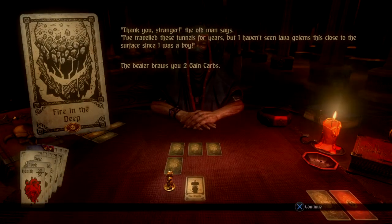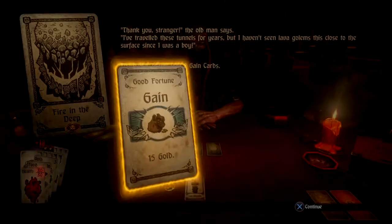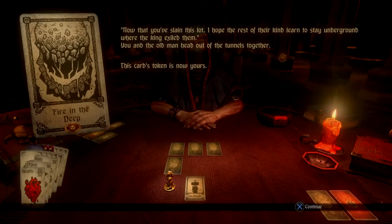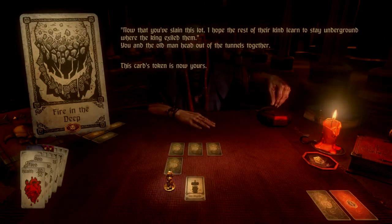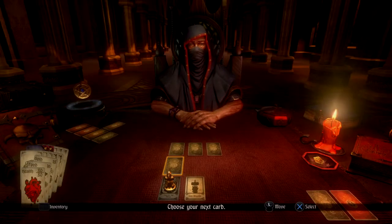Thank you, stranger! The old man says: I've traveled these tunnels for years, but I haven't seen lava golems this close to the surface since I was a boy. Two gain cards — 25 health, 15 gold. Now that you've slain this lot, I hope the rest of their kind learned to stay underground where the king exiled them. The card's token is now yours. When we come back, we'll be chasing after the skeleton king. Bye everybody.